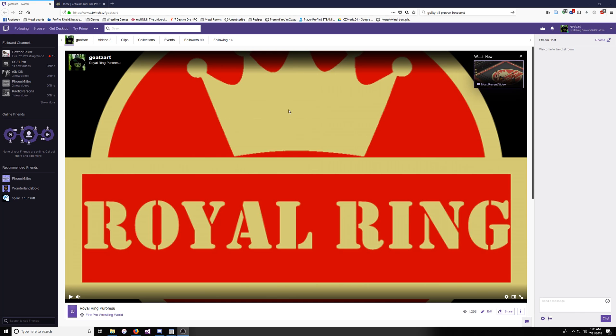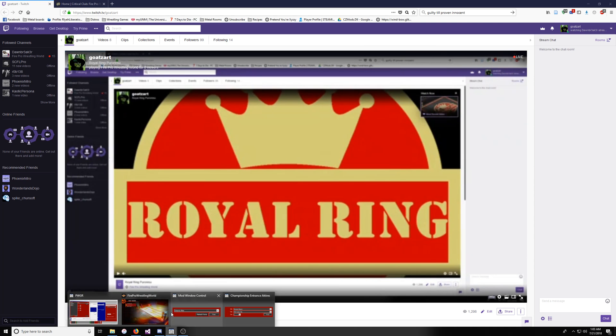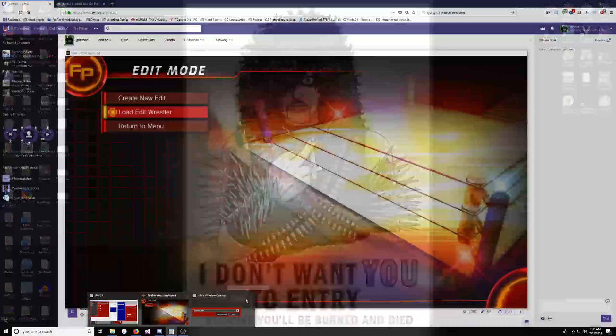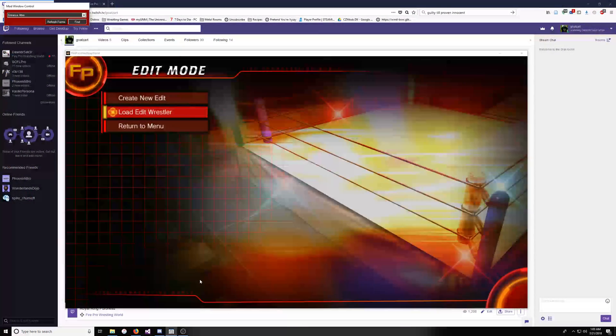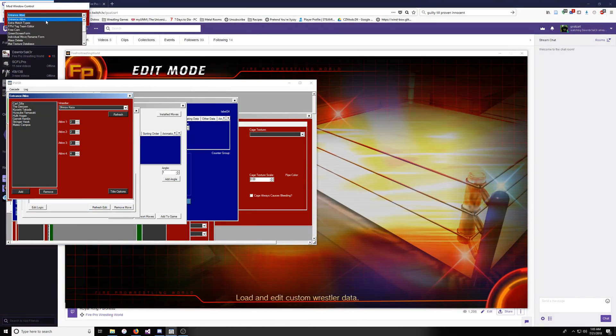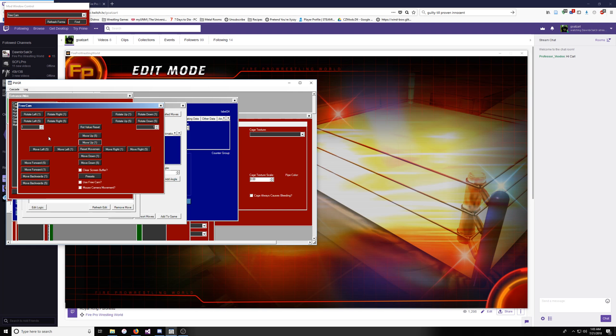Alright, so let's bring this stuff up and close that — that we can leave open. We're going to need to go here, to FreeCam, and hit Find, and it'll bring up your FreeCam window.